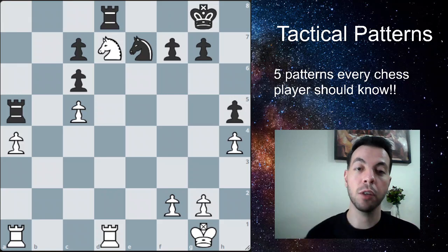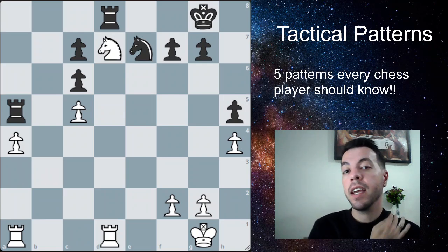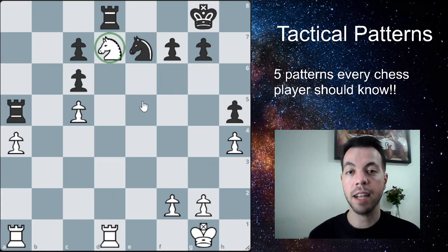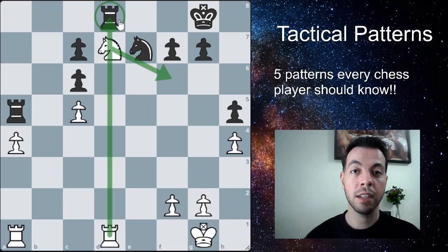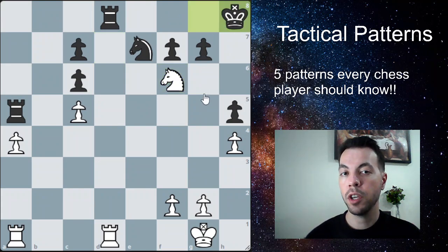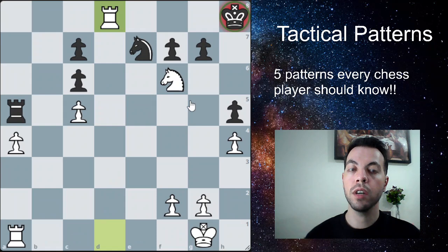The third pattern is the discovered attack. In this example it's white to play and win. A discovered attack is set up by having a strong long-range piece — like a bishop, rook, or even the queen — with another piece in front of it. We move that blocking piece, unleashing an attack on another piece behind it. Here, we move the knight to put the king in check, and no matter what black does, we end up winning material with check.